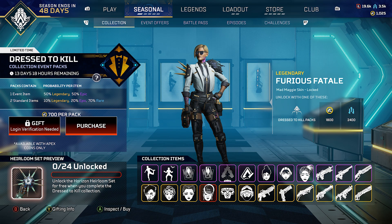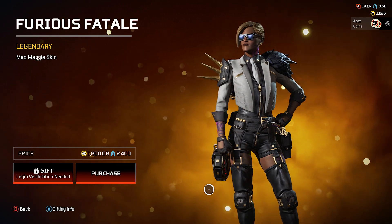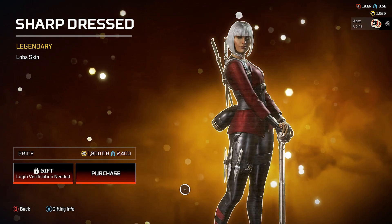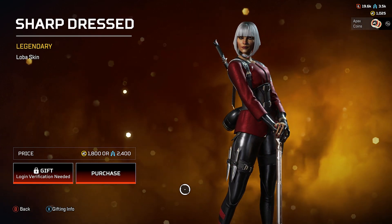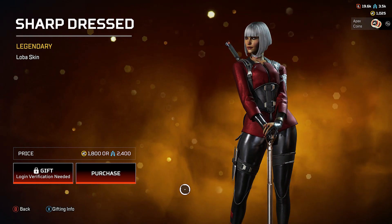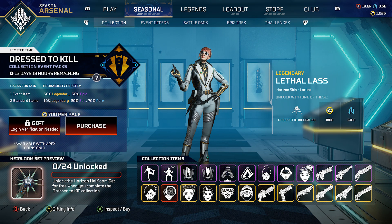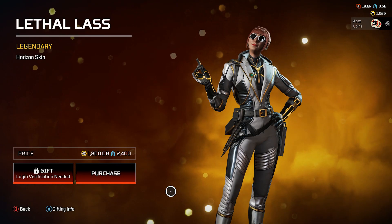All of these legendary skins go for 1800 coins, which is technically $18 each. Next up is the Furious Fatale skin for Mad Maggie — she looks ready to fight. Then the Sharp Dressed Loba skin — that hairstyle reminds me of classic 2000s movies. Next is the Lethal Lass Horizon skin, and she's basically the star of this collection event.